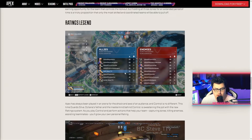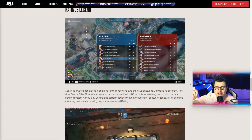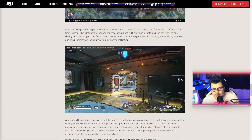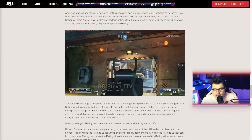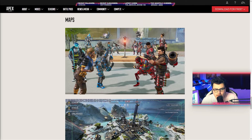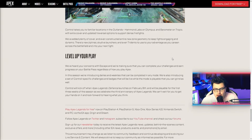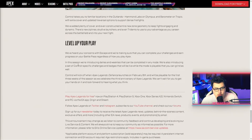Scrolling down, this clarifies that you can have the same legend — two Ashes, two Maggies. We saw in the trailer two Pathfinders swinging through, Spider-Man style. And this is what capturing the zone looks like. I think it's a really cool limited time mode. Maps so far include King's Canyon, Storm Point, and Barometer, and then Hammond Labs on Olympus — though I don't know what Olympus is going to look like depending on how it's destroyed. It looks like we're going to get Control-specific challenges and badges, which is always great.